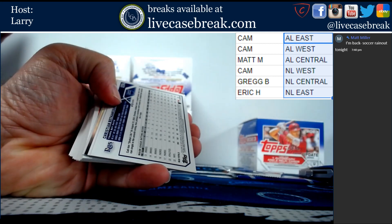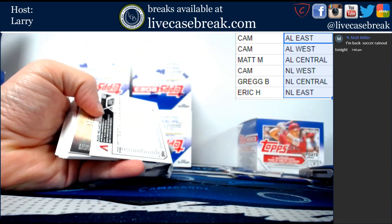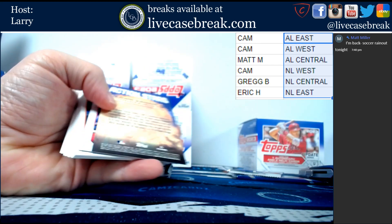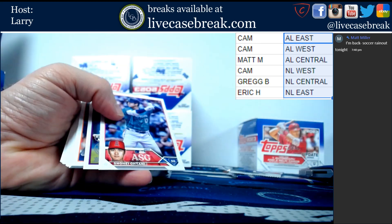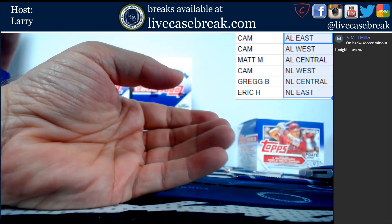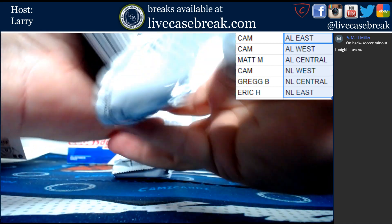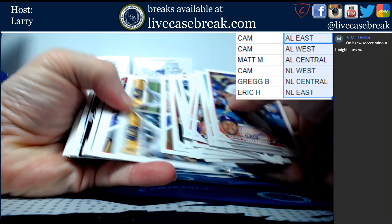We've got Christian Betancourt. Silver foil board. We've got Mark Melancon gold paper. 2023 Vlad Guerrero Action Stars. Too nice to get like an SP or an SSP.